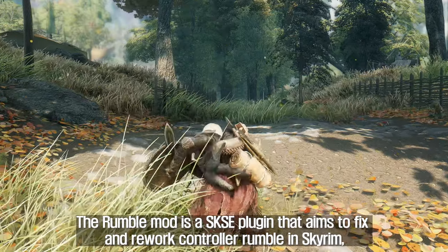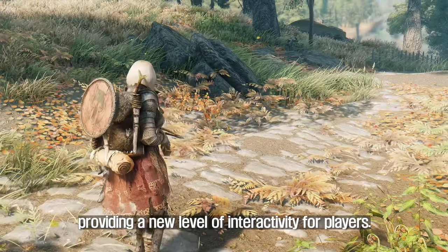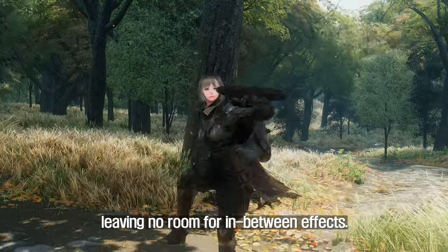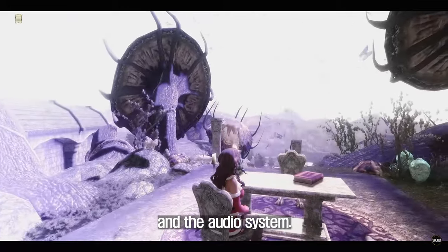The second mod to introduce is Rumble. The Rumble mod is a SKSE plugin that aims to fix and rework controller rumble in Skyrim, providing a new level of interactivity for players. Skyrim's rumble system is either on or off, leaving no room for in-between effects. It is divided into two systems: the basic one from Oblivion, and the audio system.